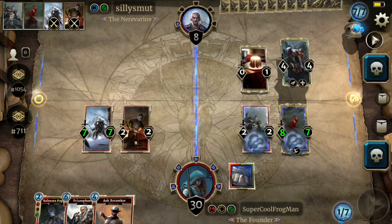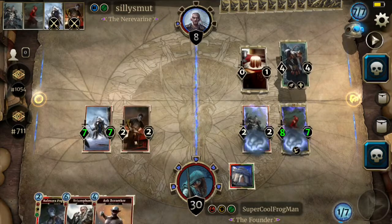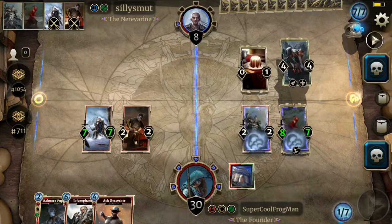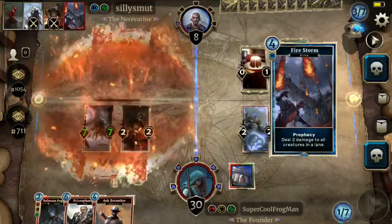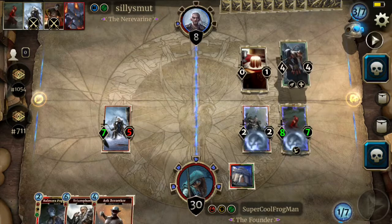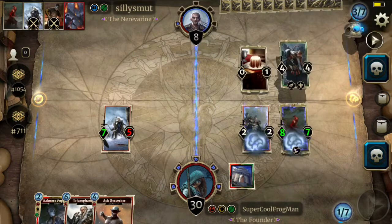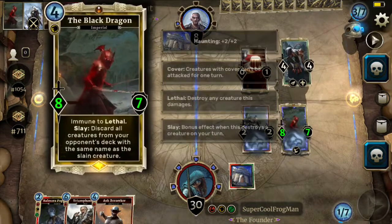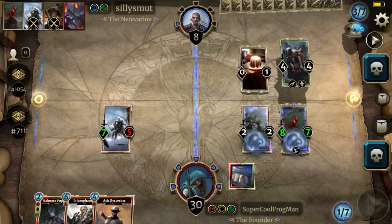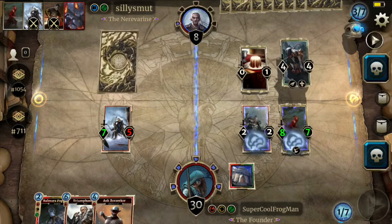We'll see what cards they play. If I can't go lethal, we'll kill this Quinrawl Burglar. And they'll drain. And I'll hit him with the Battalion. If the rune doesn't break a prophecy, then I'll get to finish him with the Black Dragon. And they've got a four drop still that they can play. Maybe a guard.